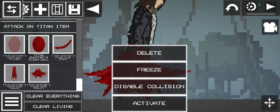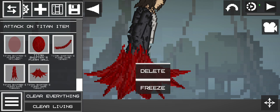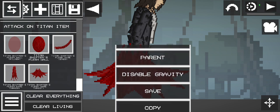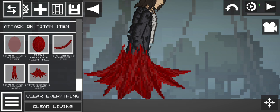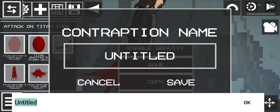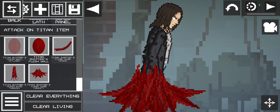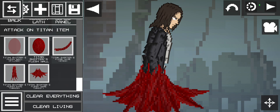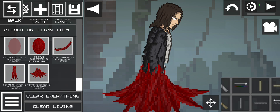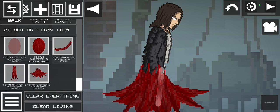Now disable collision, disable gravity, freeze it. I'm just gonna name it... now get it attached to his body.